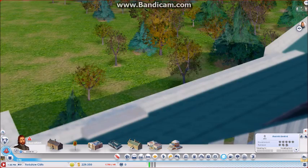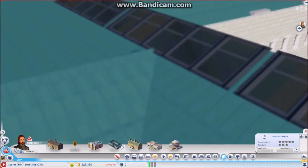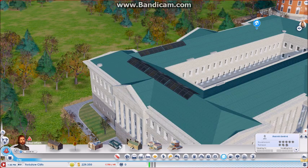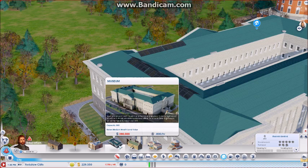Let's get a zoomed-in look. Now, this costs $280,000 and it's $800 an hour. The capacity is 500, and it raises medium wealth land value as well.